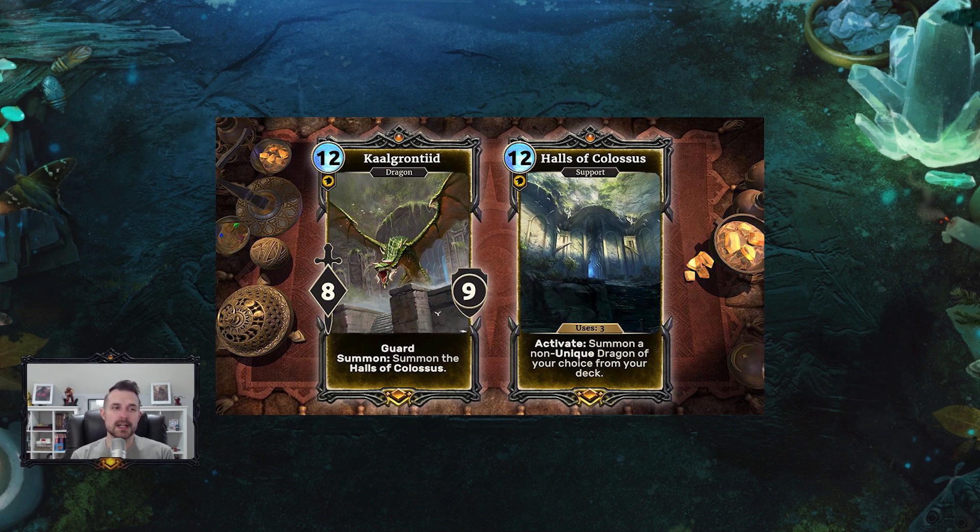You really need Halls of Colossus to get value, and where you get the best value is using it as a toolbox — a tutor. Having multiple options so you can get the right dragon at the right time is important, but that means you have to run non-unique dragons without clogging your hand. The more powerful ones cost more, so you'll have a lot of top-end cards. That's why I think whatever deck this is in will be paired with Endurance — something like Redoran, Empire, or Tribunal — where you can compensate for so many expensive cards.